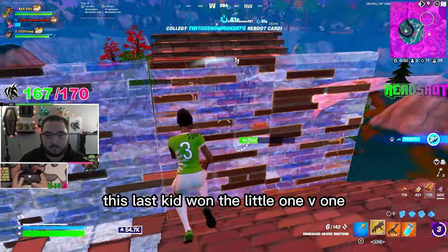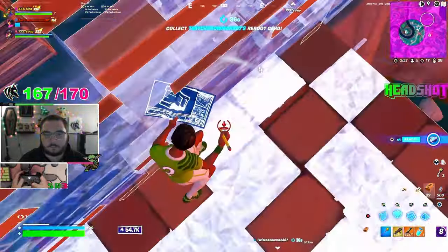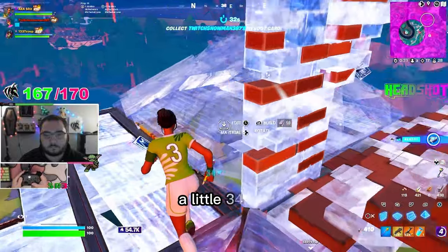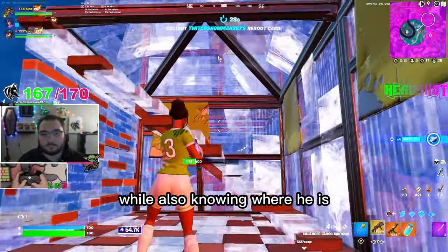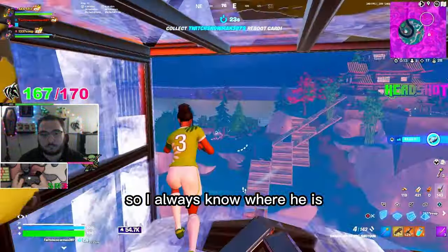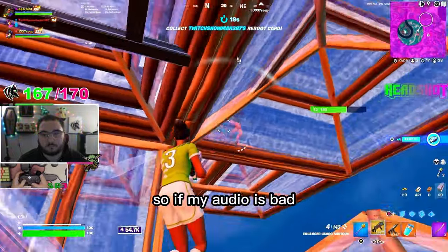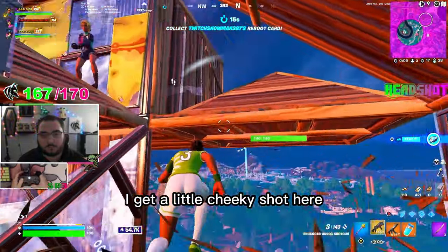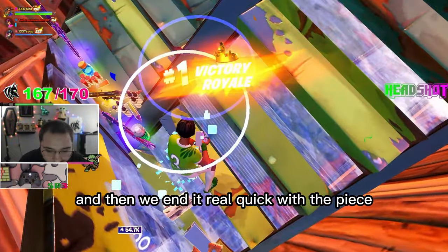This last kid won the little 1v1, so we gave it to him. I messed up my start but that's okay. Got a little cone off, going for a mantle, a little 34 tag. I'm trying to piece him up while also knowing where he is. A big part of fighting, especially build fighting, is following his visuals. I always know where he is based off the audio and my visuals — so if my audio is bad, I follow the visuals a little extra. I get a cheeky shot here because I knew he wanted to go for that, and then that's just that simple. We end it real quick with the piece.